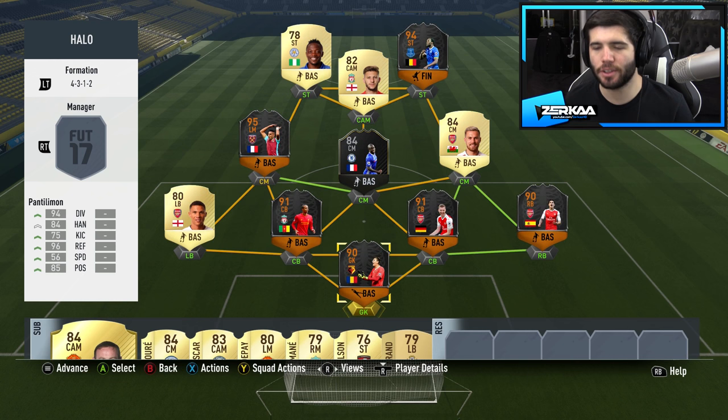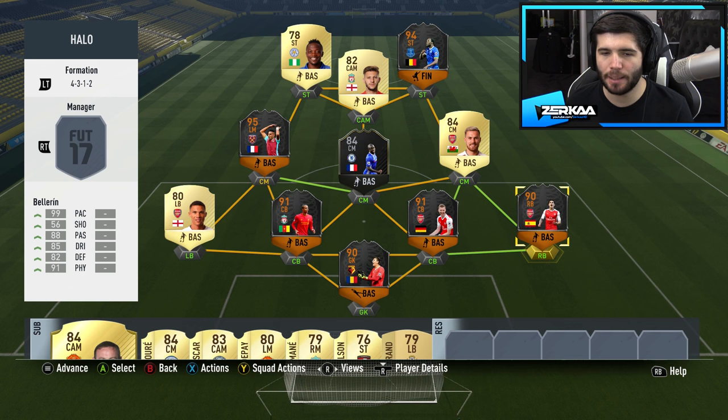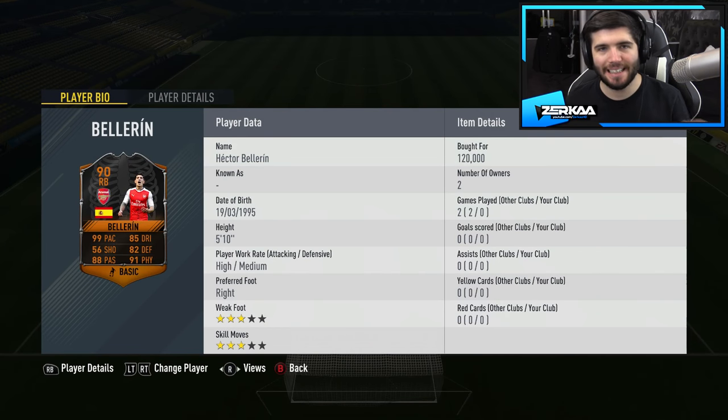As you can see, these black and orange cards are the Ultimate Scream Cards. I have Pantomilon or Simon, I have Matic, Mertesaka, Bellerin, Paya, and I have Lukaku, and then Kante in the middle is a One to Watch card. But look at the stats on these. I'll show you Bellerin real quick — 99 pace, 85 dribbling, 90 physical, 88 passing.